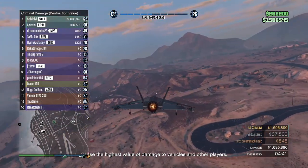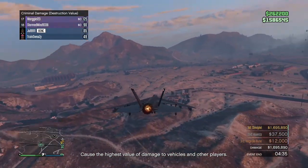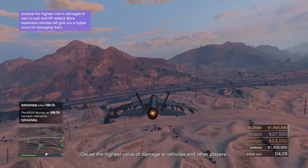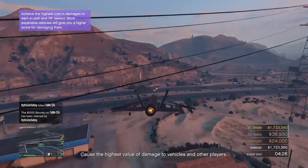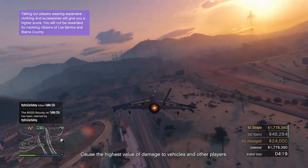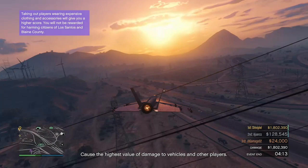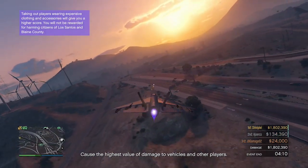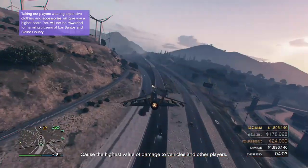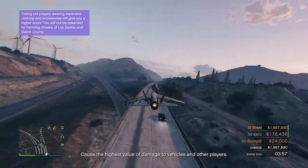Now if you really are set on winning this you can go over to the military base, which is probably what I should have done here, but instead I'm going down the freeway showing you how easy it is to just shoot down citizens and get money. You should probably go to the military base as there are laser jets spawning. But what I'm doing here is I've got an explosive cannon on my plane, so I can pretty much one-tap cars. Each car can be around 20 to 50k and I'm getting to about 2 million in no time, though I am flying a bit low.